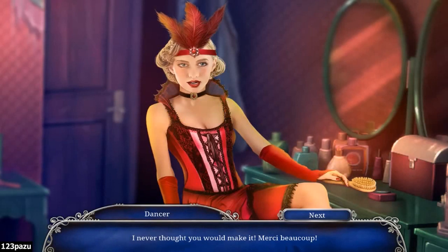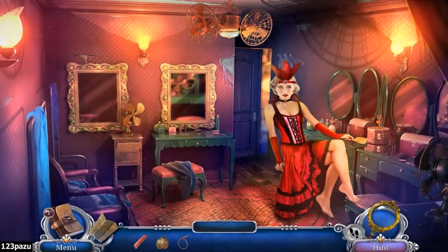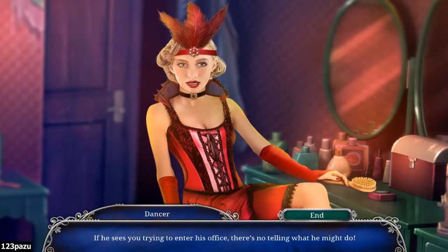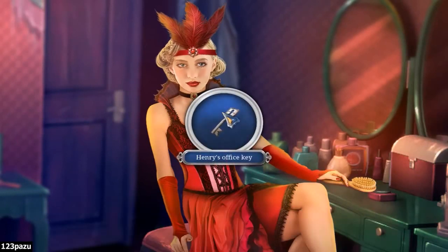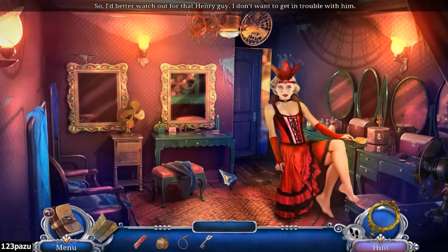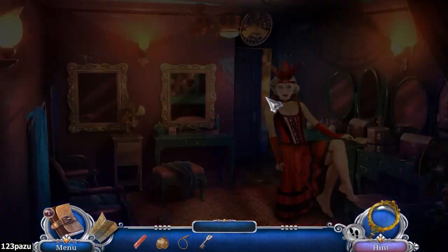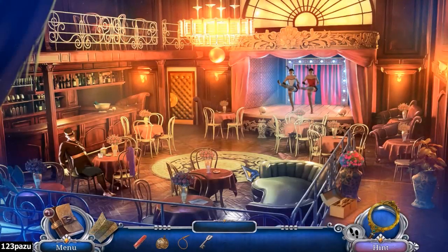I never thought you would make it. Merci beaucoup. Wait here. A few minutes later... Henry's office key. We have to distract him first. So better watch out for that Henry guy - I don't want to get in trouble with him. Let's go take a look again - Henry is not here. Good for us. Can just sneak in.